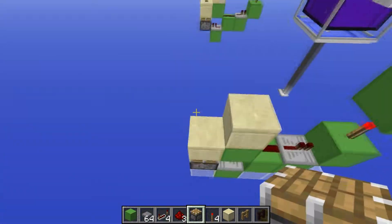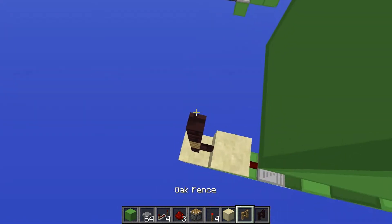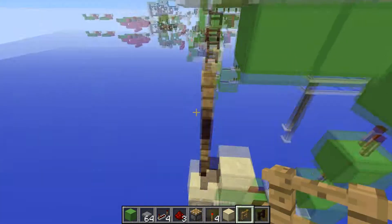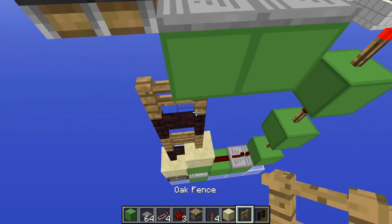Once you've done that, go ahead and fill in all of these so they're just going in like this, but you don't want them to touch the top block. Then you're going to want to join these up like that.